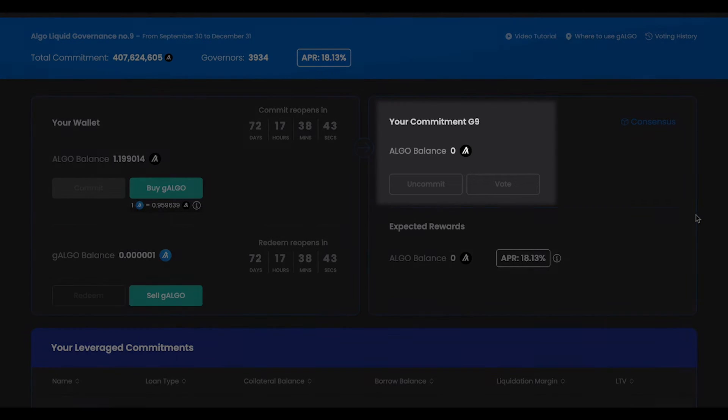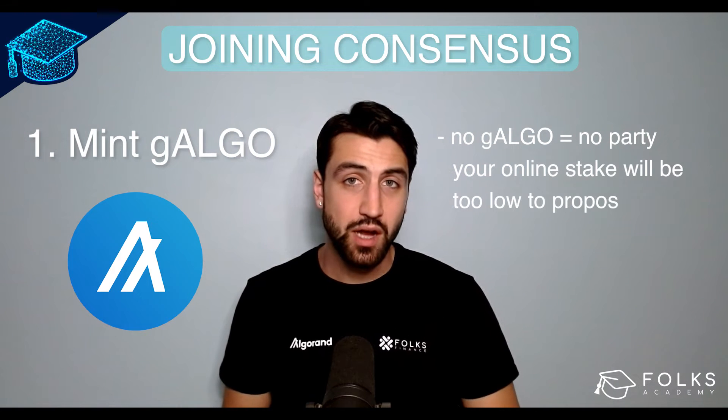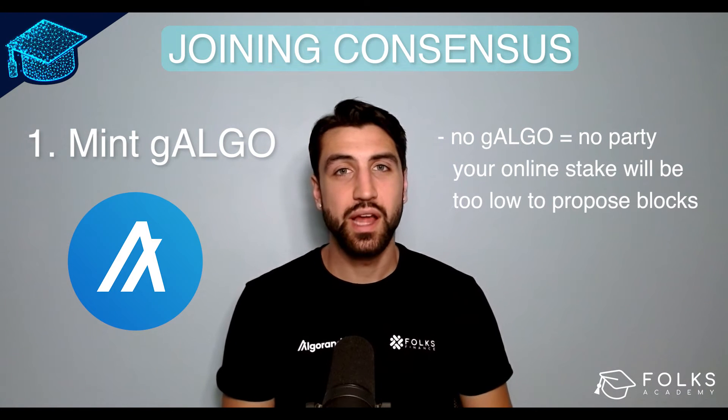In this video, I do not have any G-Algo minted through this wallet. I'm still able to show you how to join Consensus, but without any minted G-Algo, my stake is too low to propose blocks and therefore I would not earn any rewards.